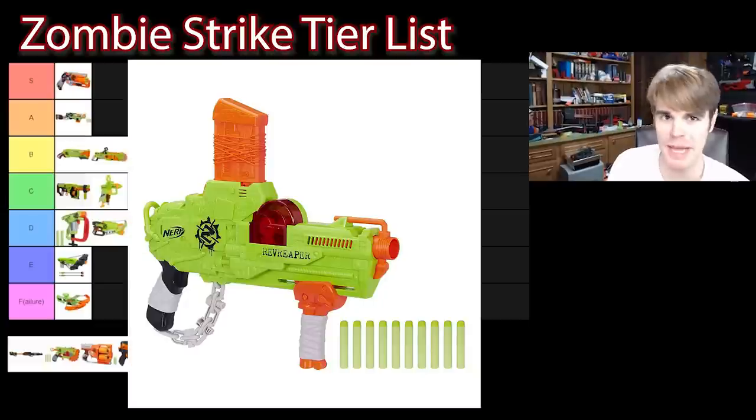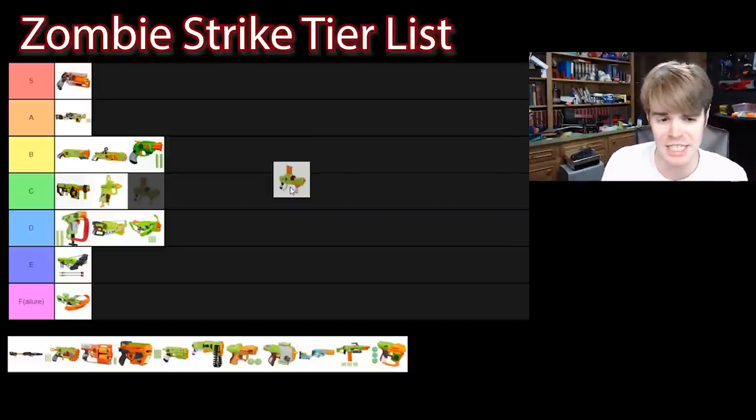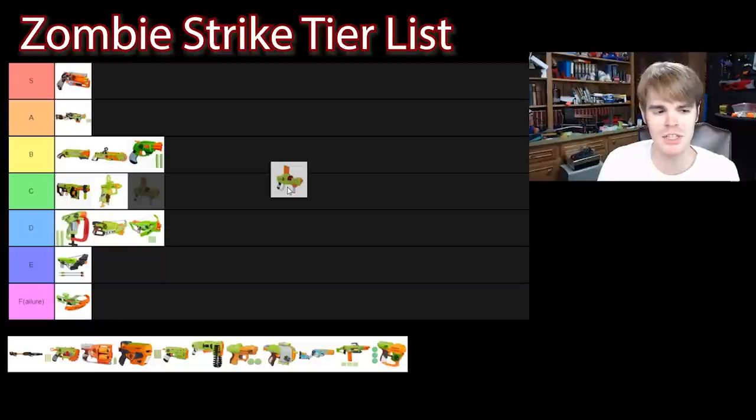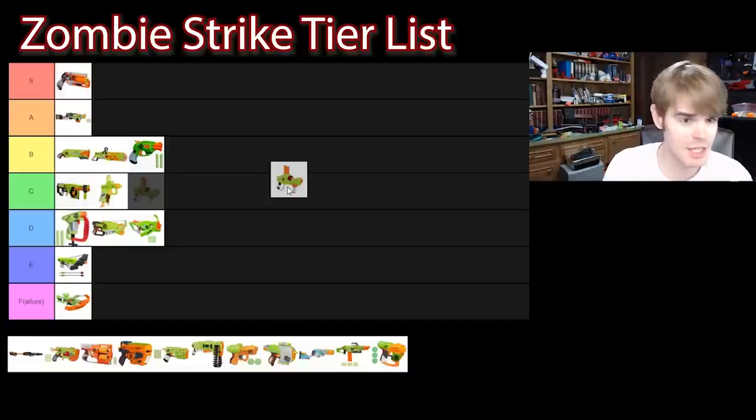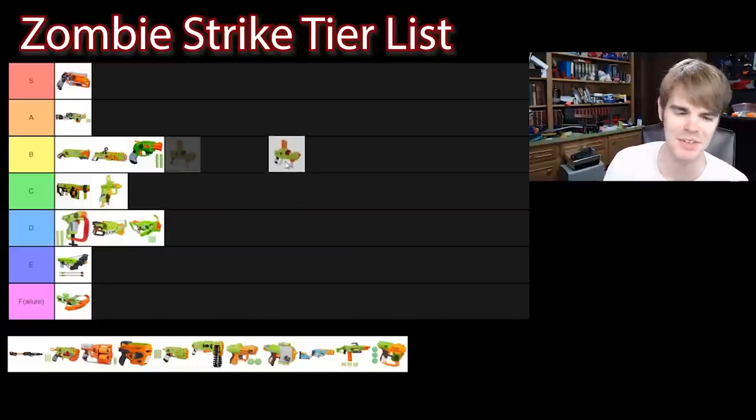As much as I want to call the Rev Reaper a bad blaster, my buddy Brian Hoffer would kill me if I put it anywhere less than C tier, because he uses it to great effect and has actually brought me over. I don't think it's a practical blaster or a performance-focused blaster, but the price is right — only 17 or 18 bucks. You get flywheel-esque performance out of something that requires no batteries, it makes a ton of noise, it's got a super goofy magazine. As long as you're going for goofy fun with a gimmick blaster, it's actually a blast. If you want a personal challenge in an HVZ game, apparently this is a super fun primary to pilot. It's got some translucent elements and sound elements. I'll give it to you, Hoffer — B tier.